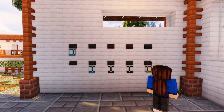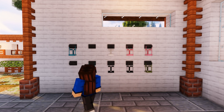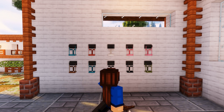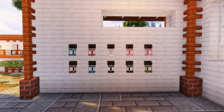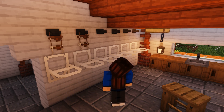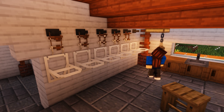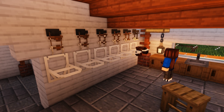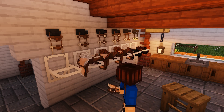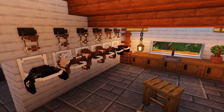Moving along in the actual barn, we do have a small tack area with some extra halters, and maybe we'll add some more food bins there in the future. Speaking of the tack room — here it is. I just randomly placed things on the bridle hangers and saddle racks. We're not particularly going to be a western barn, but for some reason I have a lot of western saddles around here.